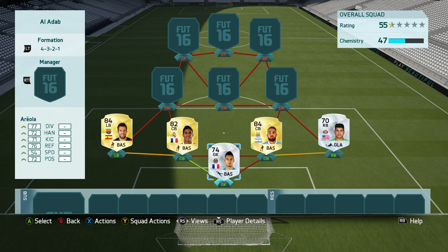The formation we're going with today is the 4-3-2-1. I'm a massive fan of 4-3-3 variants, and the 4-3-2-1 just seems like the right winger and left winger kind of like inside forwards supporting the striker.